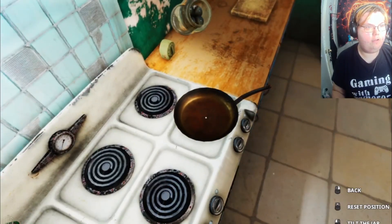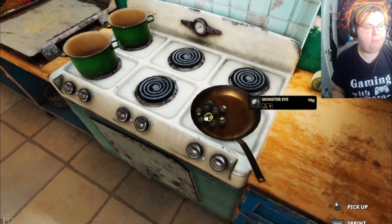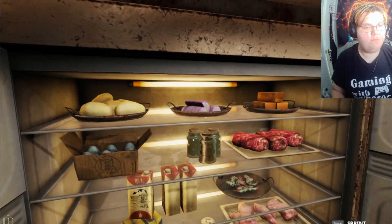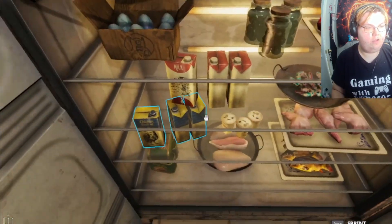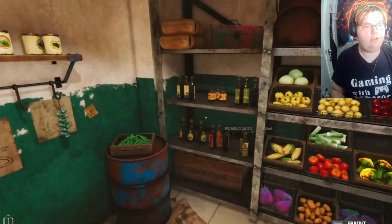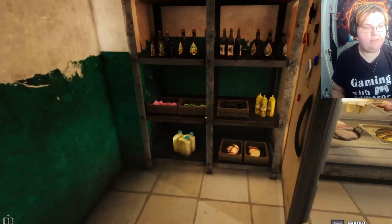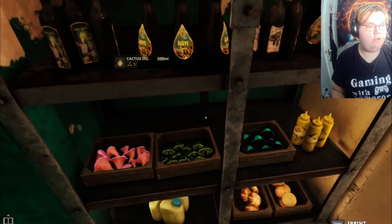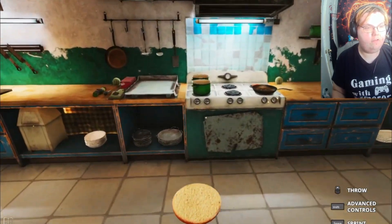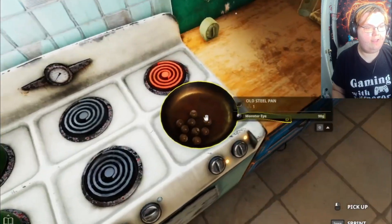Alright, put this right here. It looks nasty. Maybe cook some breakfast — some eggs and bacon. We got the eggs going. Do we have bacon? I don't know if we have bacon, but hopefully. We're making some eggs and bacon up in here. What is this? We can use this as toast. Eggs and toast? We're not baking, but we'll use eggs and toast.